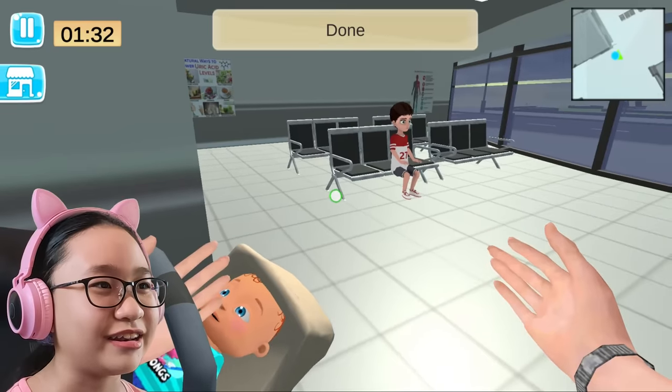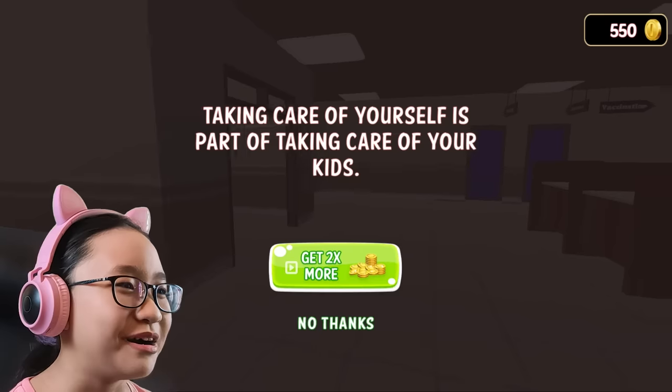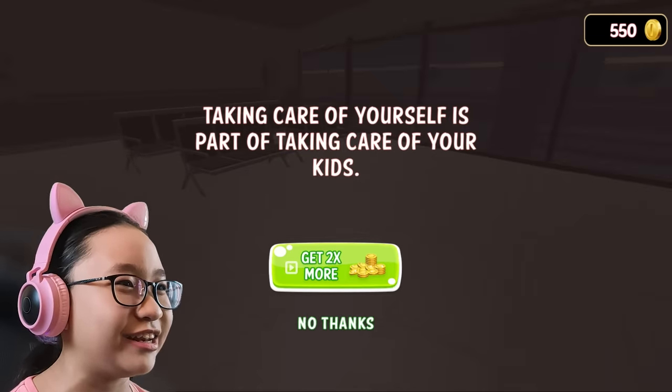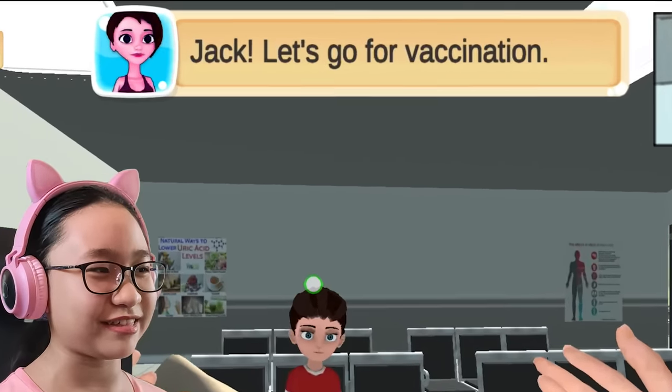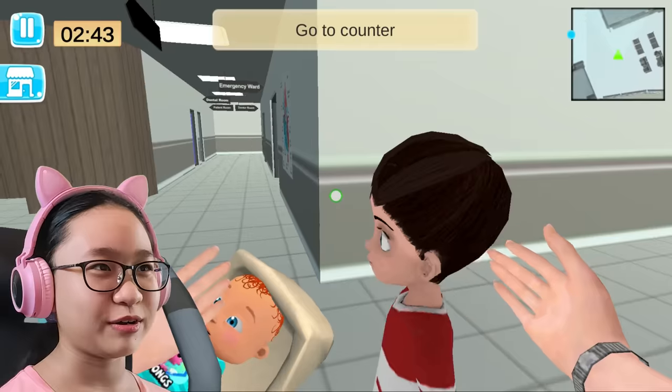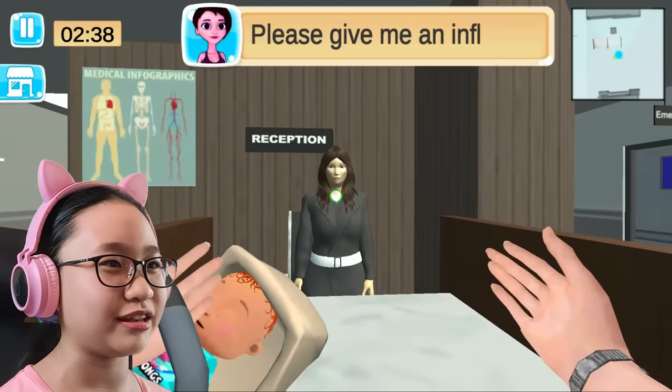Done, that's it. That's all I have to do. Where did he go? He's a demon child — I knew it. Let's go to the next level. Jack, let's go for vaccination. Okay, mom. I was trying to read it. Go to counter. Hello, hello lady, you look creepy. Please give me an influenza vaccination slip. Please tell me the name of your kid. Jack.